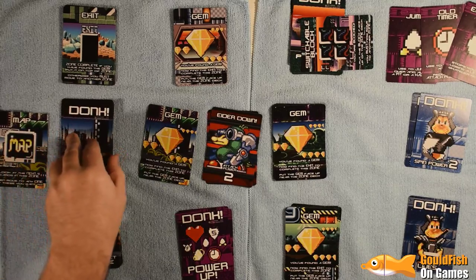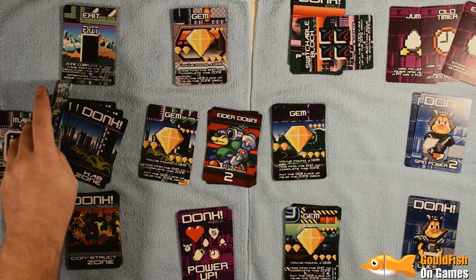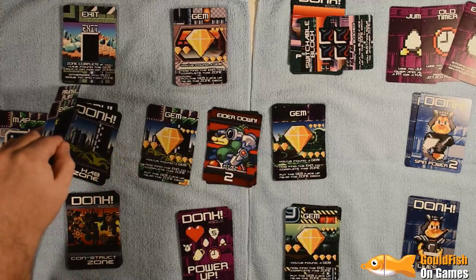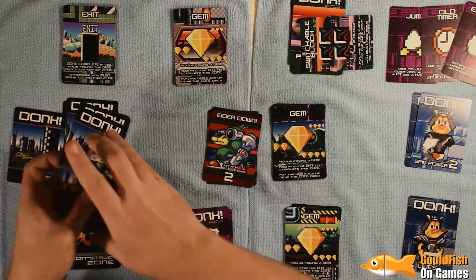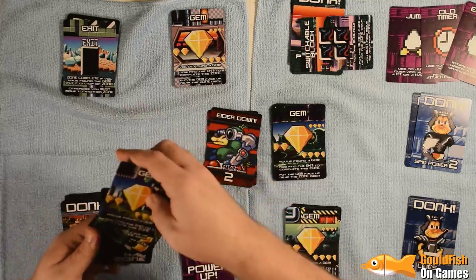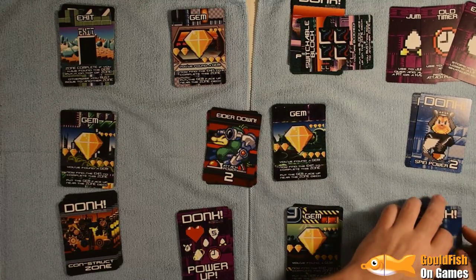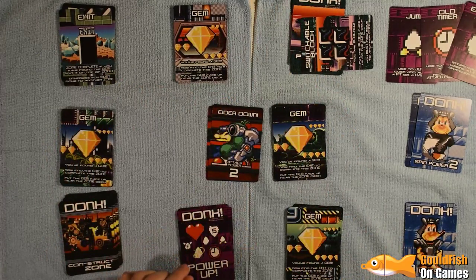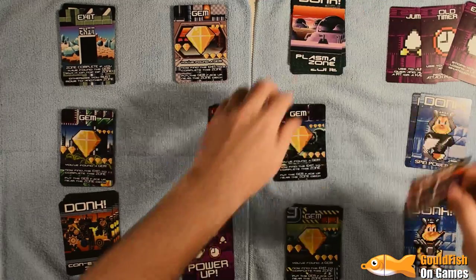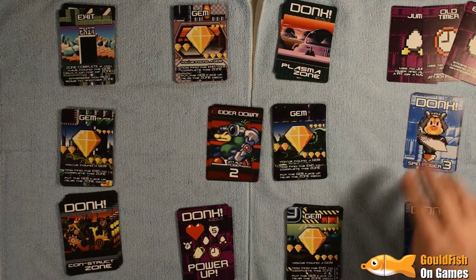The Map — we want to skip one and the other, and skip straight to the exit. We use that to get to the exit, which gets us back up to three lives. Going back to Plasma Zone, spin power goes back up to three. Next card — gem. Already at full power. Walk-a-bot — three vs two, it's defeated. We get the Float. Two vs two — it's avoided. Magma Pit — we use the jump to avoid that.